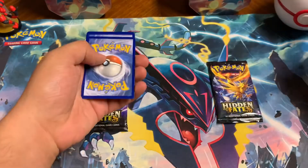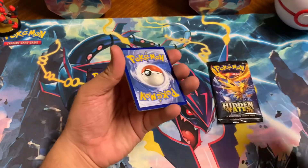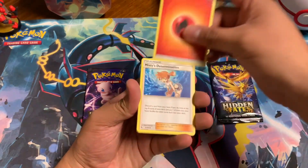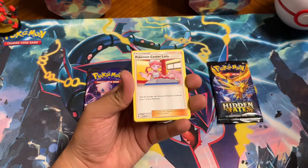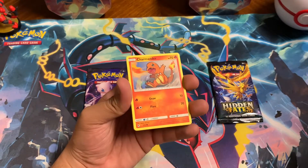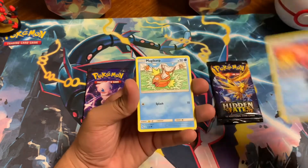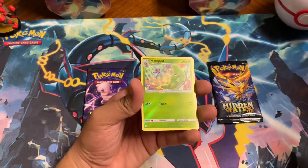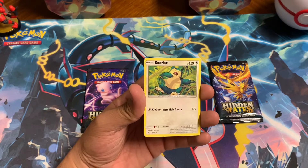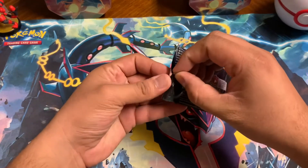These tins are $20 at Target — lucky to have a restock, very hard to find. Going to say water on this one — fire, nice. Misty doing her thing, Mankey, Charmander — who's your favorite Pokémon? You got so many to pick from, they're all so cute. And Snorlax — one of my favorite Pokémon right there.